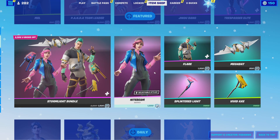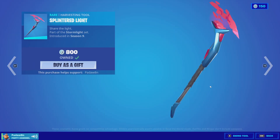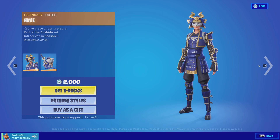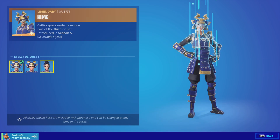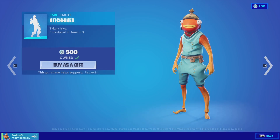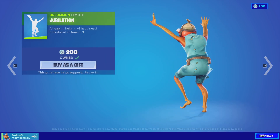We have the Vivid Axe and the Splinter Light. Then the Desert Dominator, the Hemi with the Hero back bling, the Modern glider, Hitchhiker, Reanimated, and Jubilation. So we got a lot of OG emotes in the shop — nice, cool.